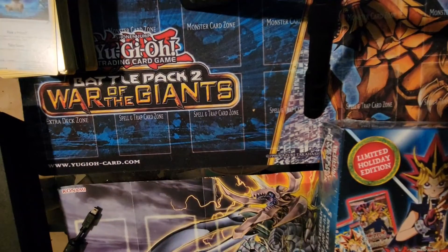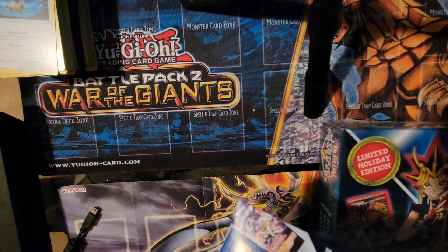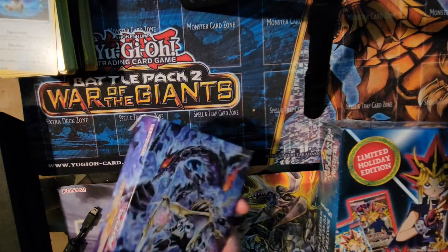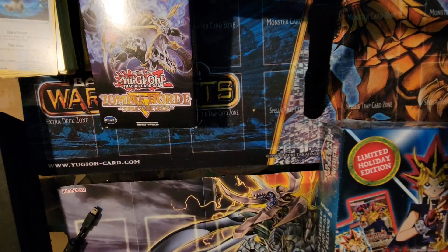Let's get our world-famous box cutter and cut that wrapper. All right, let's see what we got. First our structure deck is another Zombie Horde — nice, I will gladly take it.